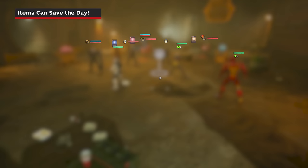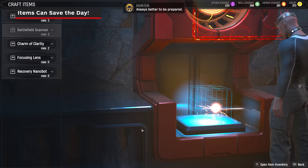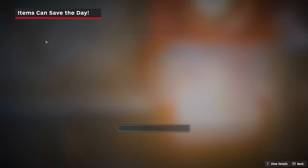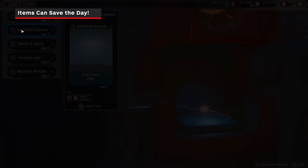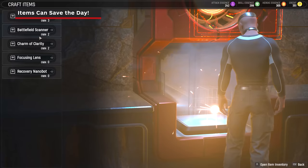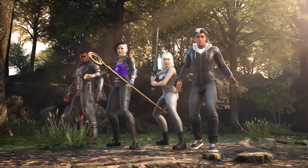Items can be an excellent get-out-of-jail-free card. They offer unique benefits such as the Charm of Clarity, which gives you one extra redraw and doesn't cost a card to play. We recommend always keeping a stocked inventory of items, as they are cheap and provide great utility in many different situations. The best items to purchase in the beginning are the Charm of Clarity, the Agility Serum which gives you one extra move, and the Battlefield Scanner which lets you draw two cards for free.